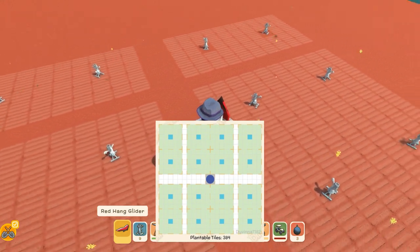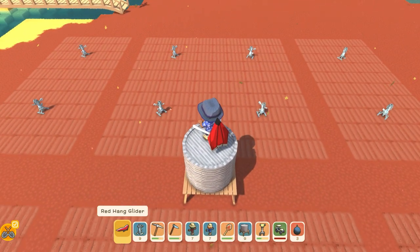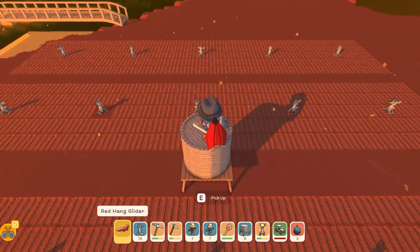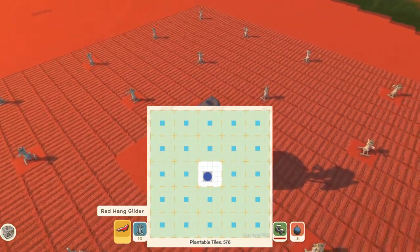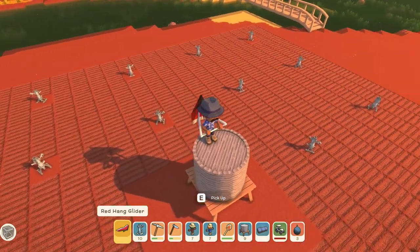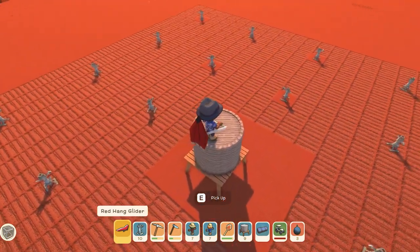The third layout has 480 plantable farm tiles and is a nice hybrid between looks and practical use. The fourth one has 576 plantable farm tiles and is for bulk use and not so much for looks. There is a bit of room around the water tank where you can have a storage box to keep tools and seeds if you like.